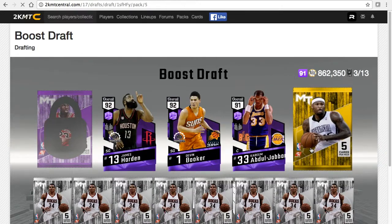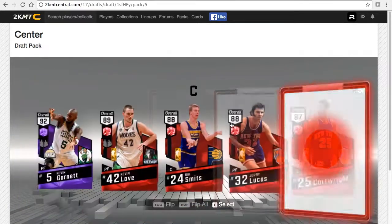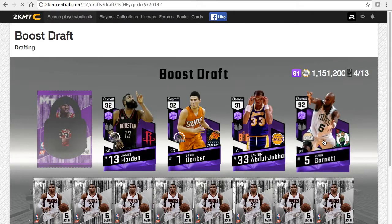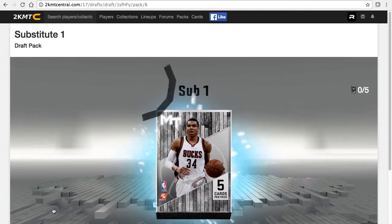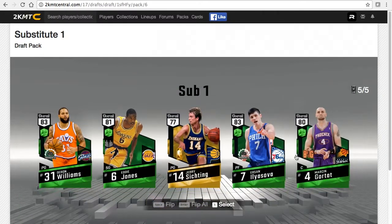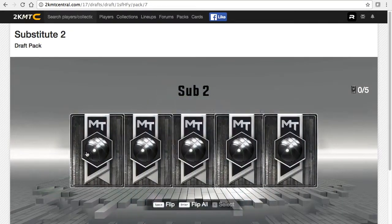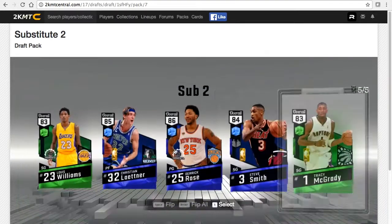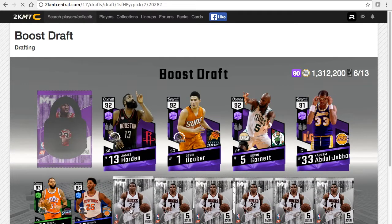Kareem Abdul-Jabbar, that's pretty good. Kevin Garnett - this is just what I needed. I don't really get good cards in this, but Eliasova and Darren Williams, that's not that bad. 86 Derek Rose, that's not bad.